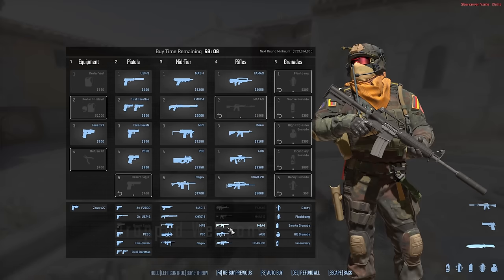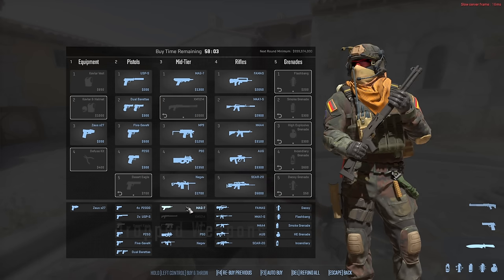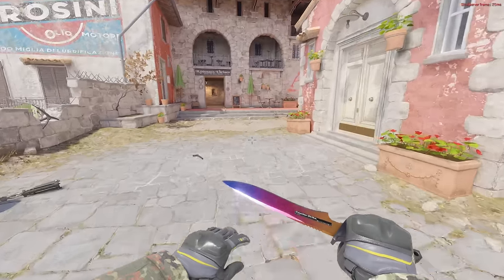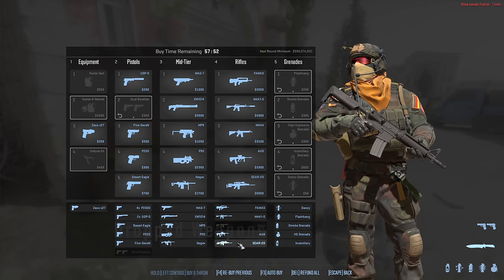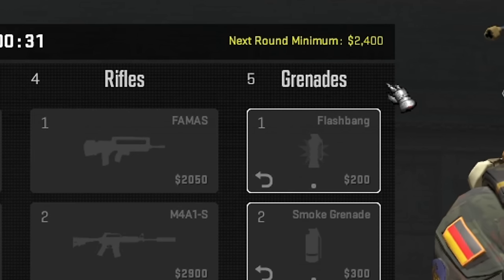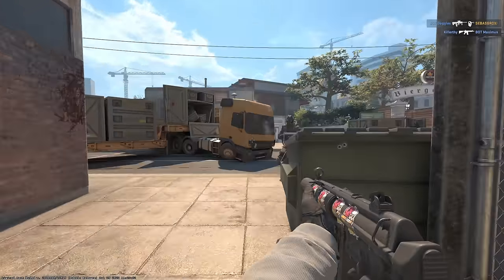An extremely important panel has appeared in the buy menu that displays all dropped weapons within the buy zone radius. This means that instead of constantly switching between weapons or asking someone to drop a weapon you can't reach, you can simply press a button and the item will appear in your hands. In the upper right corner, the minimum amount of money you'll have at the beginning of the next round is displayed — assuming you don't kill anyone, plant or defuse the bomb — essentially a hint to help you decide whether to buy now or go for an eco round.